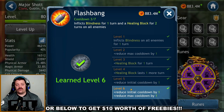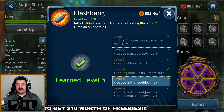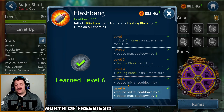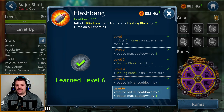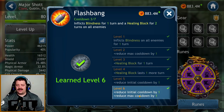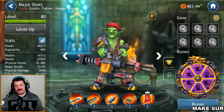Next we have the third skill, Flashbang, which inflicts blindness for one turn and healing block for two turns on all enemies. If you get it to level five, the cooldown starts at six turns instead of four, with a global cooldown of eight turns. So there is a huge advantage to taking this skill to level six. If you don't care about the reduced starting cooldown, you can keep it at level four, but level six is very good for this skill.